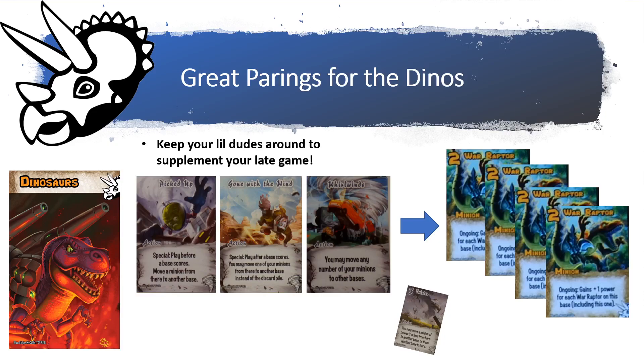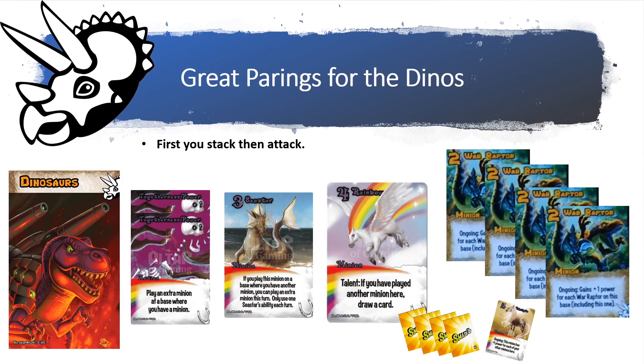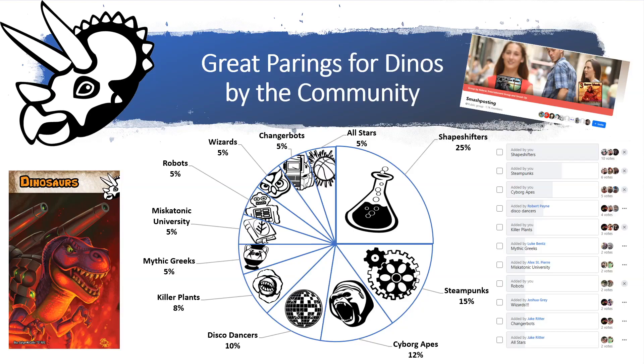The Tornadoes can also keep your War Raptors around by moving them before and after bases score or during your turn. Playing off the idea that War Raptors stack together well, the Mythic Horses pair nicely — with action cards that let you play an extra minion at a base where you have a minion, and Sea Star's ability that lets you play an extra minion if you have another minion there. You can power up your War Raptors and Mythic Horses fast in just one turn. Rainbow helps with card draw, and Starlight gives plus one power for each of your other minions.